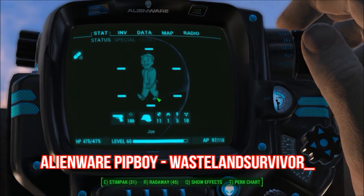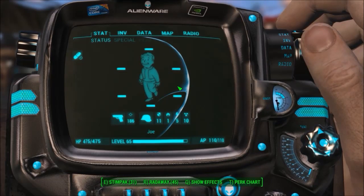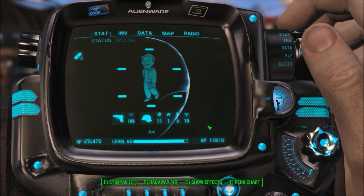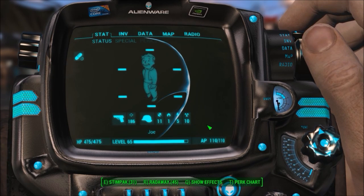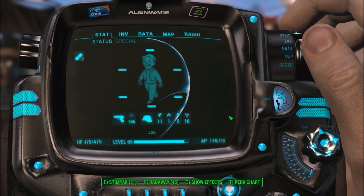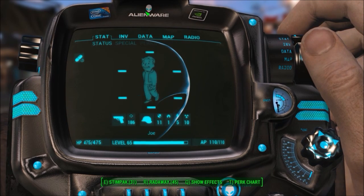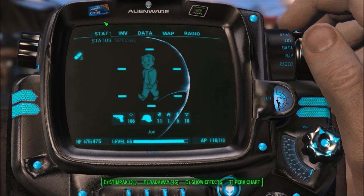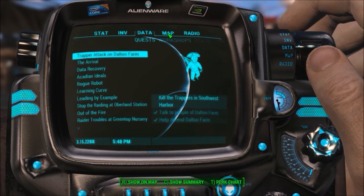My first mod this week is Pip-Boy 3000 Alienware Edition by Wasteland Survivor. This mod re-skins the Pip-Boy in Fallout 4 and makes it look like an Alienware PC. The attention to detail is really nice — you can even see that there's an Intel and Nvidia sticker on the top. While this mod makes the Pip-Boy look really sick, I have a feeling it probably won't be around much longer because of licensing issues. It's still one of the best Pip-Boy mods I've ever seen, so I recommend that you download it and see what it's like.